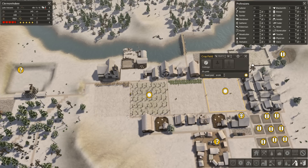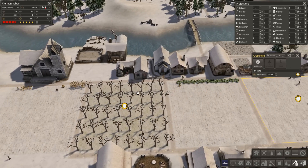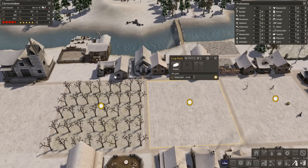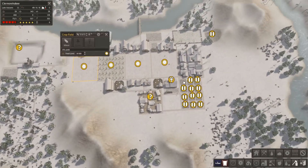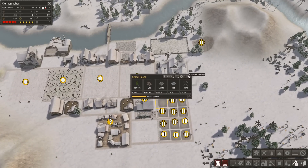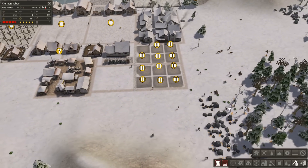I can actually stop work here and here, and reassign to the gathering group. Unassign those guys - forester and hunter is already maxed out. As you can see, the crops are actually dying. The wheat actually seems pretty hardy in comparison to the other crops, although a lot of it did die. Then I can stop work here and here, assign this to zero, and now I have lots and lots of laborers - 21 total, and two builders. They should be gathering resources as quickly as they are able.